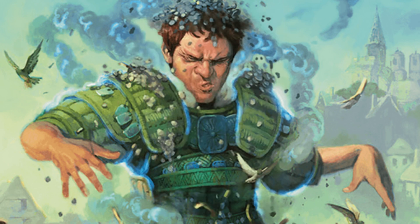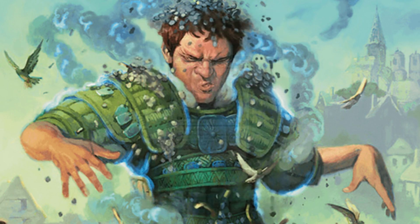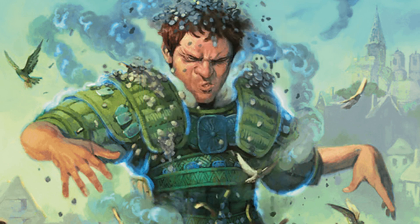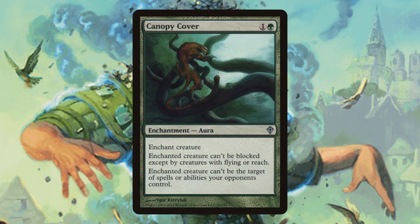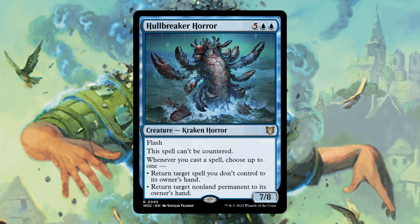Moving on to the core of the deck: Rancor is very useful because it returns itself to our hand and targets our Kame. Giant Inheritance gives our whole board trample while buffing it up, and also returns itself to our hand. Octopus Umbra gives one of our creatures base power 8/8 and lets us tap down blockers, helping us get in for damage while protecting our commander. Canopy Cover is another solid way to protect our key pieces while targeting a creature.